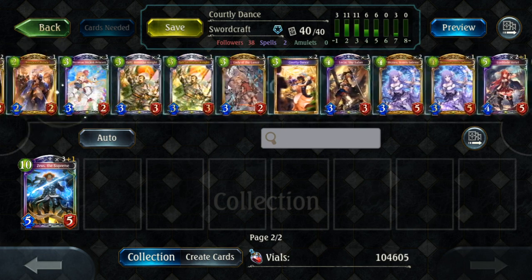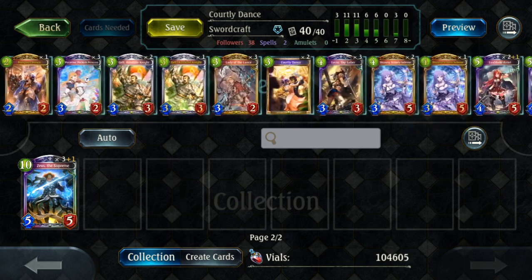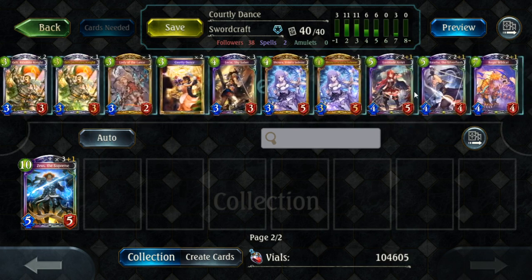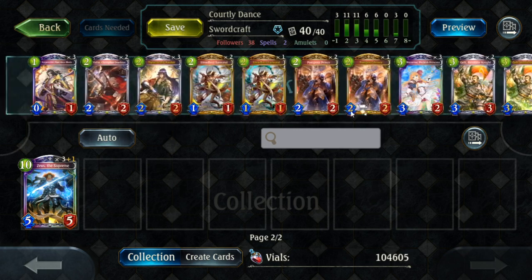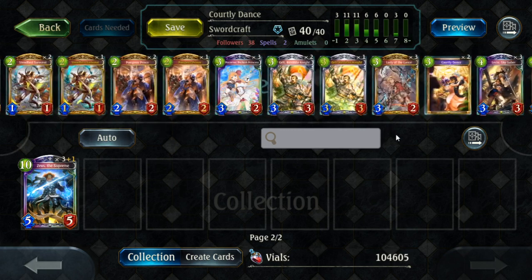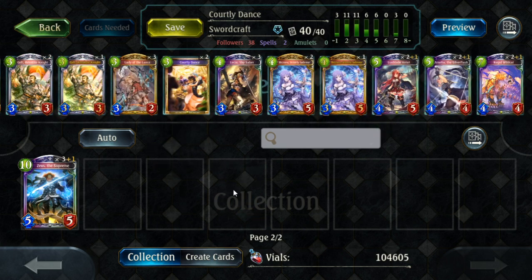So that's Evosword — a mid-range deck based on evolution synergies. I personally don't recommend new players build this, because number one, it's very expensive — the vast majority of key cards are gold and legendary. And in terms of power level, it's not even that good. I'd say tier 2, and that's being generous — probably more realistically tier 3. But if you like sword, just build it. It's a really fun deck and the most interesting sword deck in my opinion.